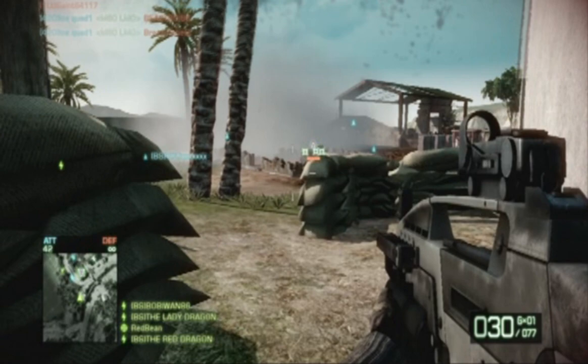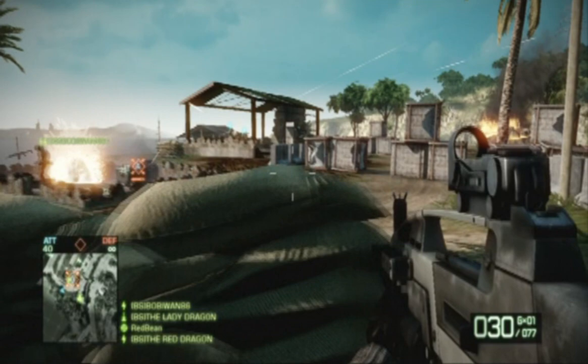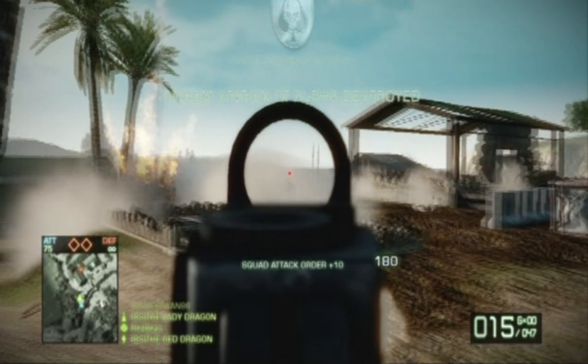When you have a base that's out in the wide open like that, the Smoke Grenade Attachment is the best friend to you and your teammates. This makes it really uneasy for the team who has to go disarm that objective because they don't know what's on the other side of the smoke. It makes it easy for me to see on the other side and gives me a lot of cover — it's almost like putting up a wall when it's not there.